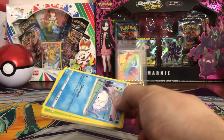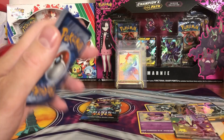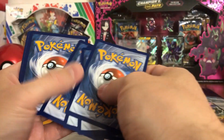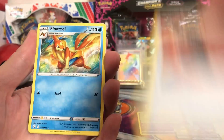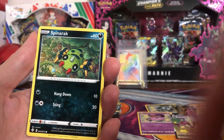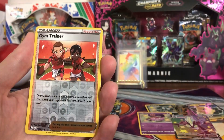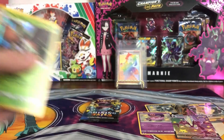I have lost this unless I pull a Charizard. Come on! Rusted Shield, Floatzel, Thwacky, Snom, Grookey, Spinarak, Shinx, Horsea, Gym Trainer reverse, Decidueye Hollow.